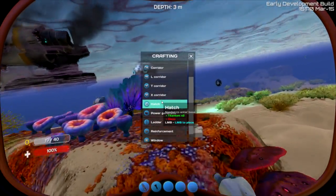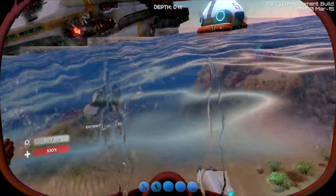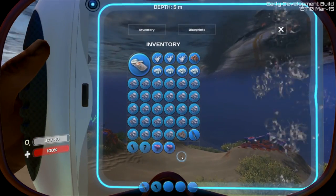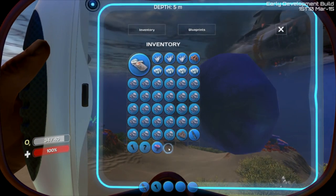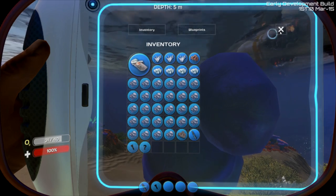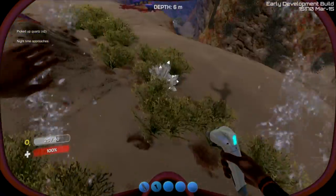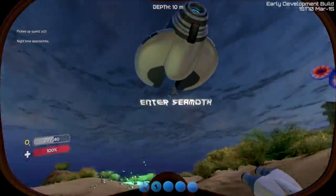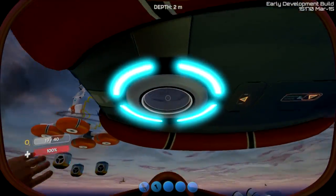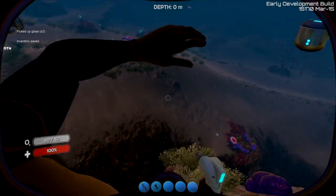I should probably look at the ingredients - I need glass. So we need more quartz. I know quartz is in a lot of areas. Wow, there's three right here - perfect, that's all I need. We're going to drop these acid mushrooms because we don't need them. I gotta actually craft the glass - I'm an idiot. We're gonna need glass for windows as well probably. We built our glass.